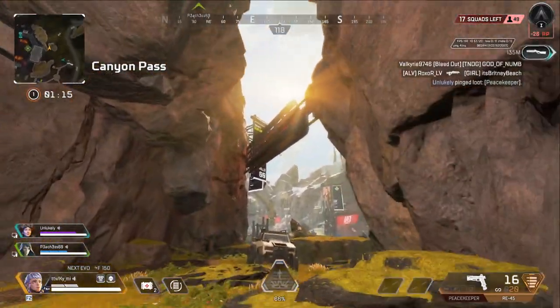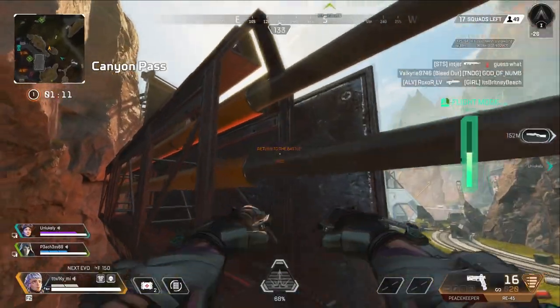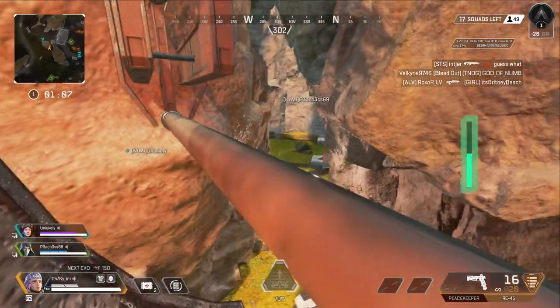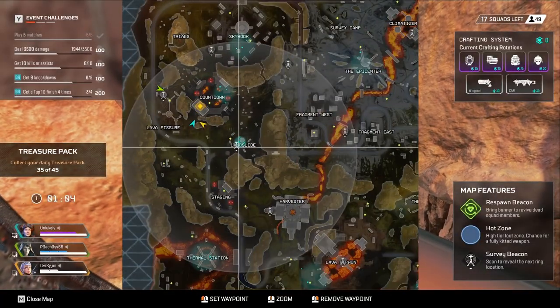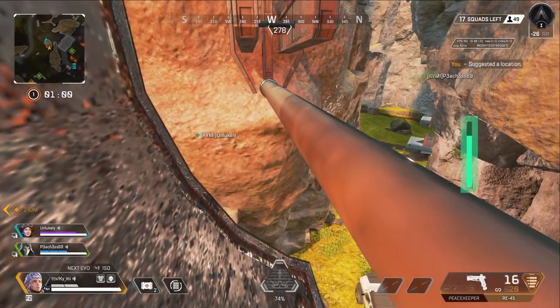This final one is in Canyon Pass, which can be found between Landslide and Countdown. You're just going to fly as high as you can, get near the Countdown for a second, then just crouch and you're fine. You're covered by the pipe, and as long as no one looks up, you are going to be safe.